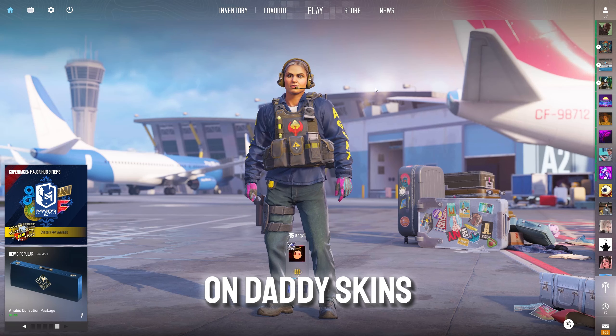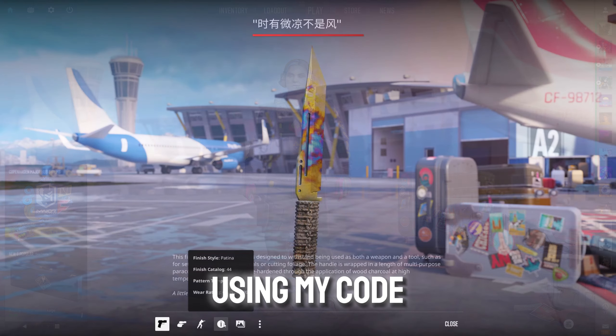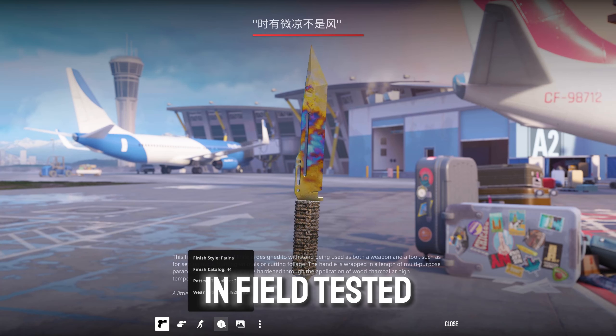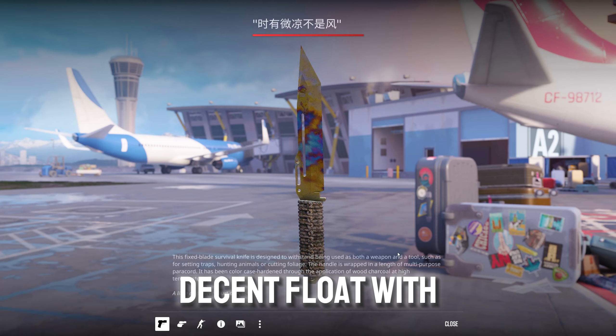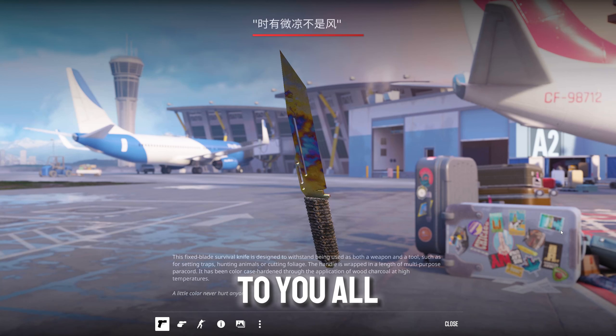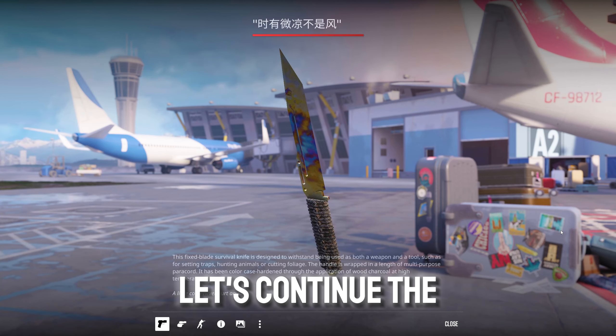This is the giveaway for depositors on Daddy Skins for the month of April. If you deposit on Daddy Skins using my code, you enter the chance of winning this beautiful paracord case hardened, field tested. It's a decent float with decent blue. This is the play side, I think. Good luck to you all. Play responsibly, and thank you for the support. Let's continue the video.